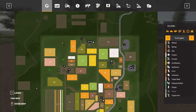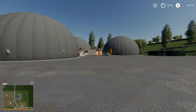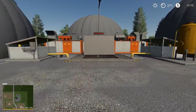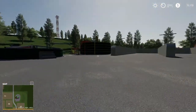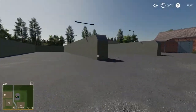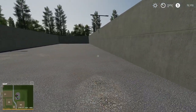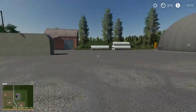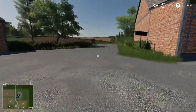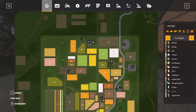Heading east, here we have the biogas plant. There's a biogas dump point where we come in and dump product, digestate comes out of the pipe from the tank, and we have two large thick walls on these silage clamps — quite extensive clamps if you get them up and running with plenty of silage.